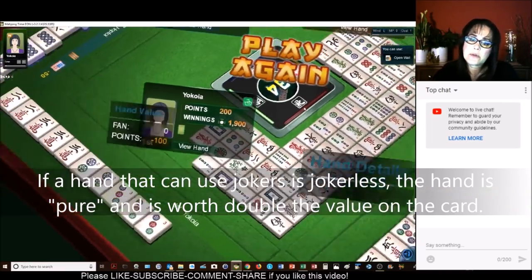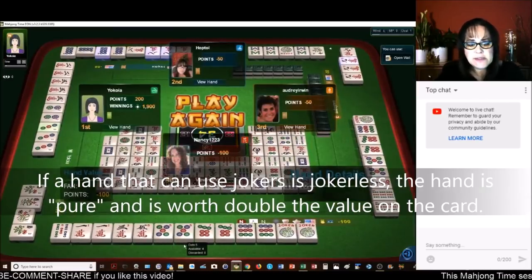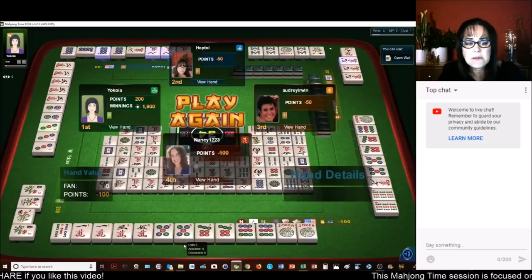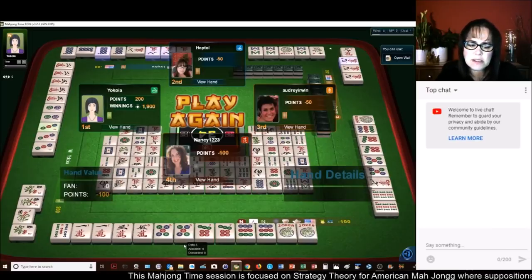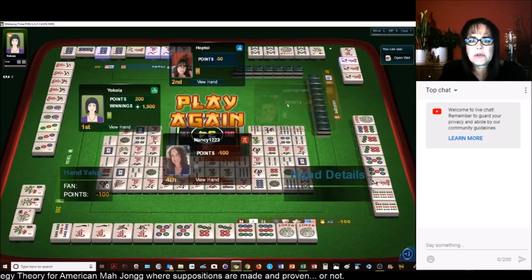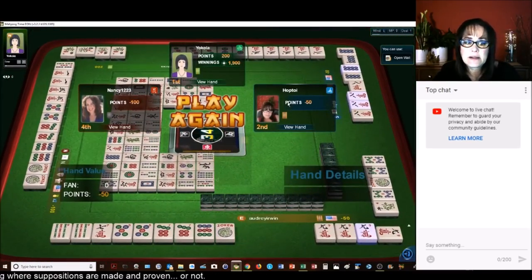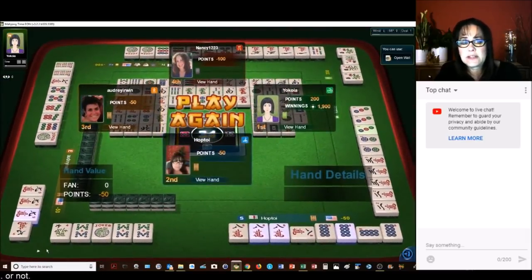Let me know what you thought about that game. Let's see real quick what everyone was doing. Here, we had north playing 1-3-5-5-7-9 concealed — they were one away. They were trying for the concealed hand where they needed to get rid of the 7 and pair up the 5 and 9. A bit to go. And then this player was playing 5-7-9 with Kongs of 9s. And then of course here we needed the flower.